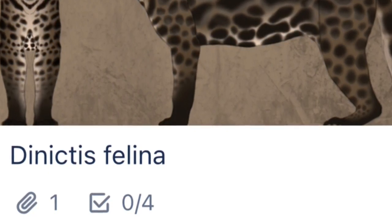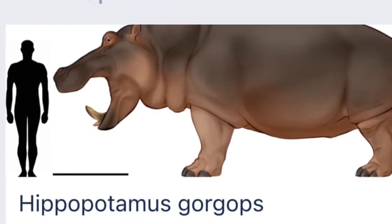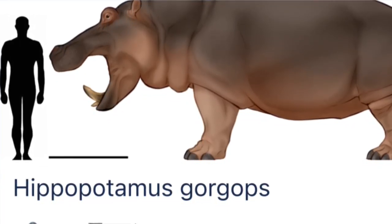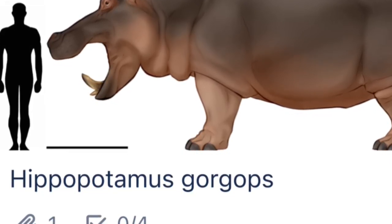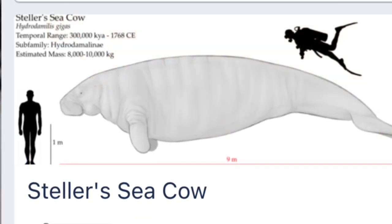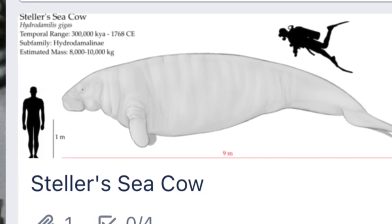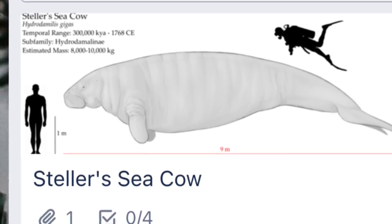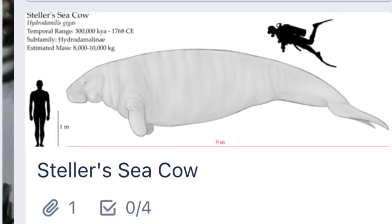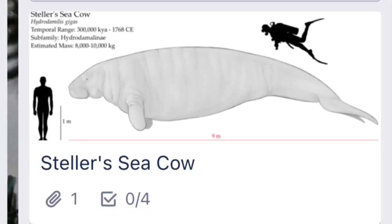Moving on, we shall go to Hippopotamus Gorgops, which is a large hippo — it's the one that we have in the game right now. It's getting a remodel and we don't know much else about it. I'm hoping it's going to be a lot better on land with a new turn-in-place system. After that, we're going to the Steller's Sea Cow, which is a large marine mammal. It most likely couldn't dive very far based on reports from sailors and hunters. It would be nice to see these lumbering giants feeding off seaweed.